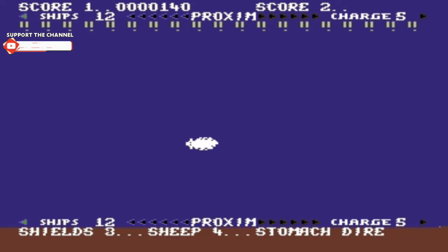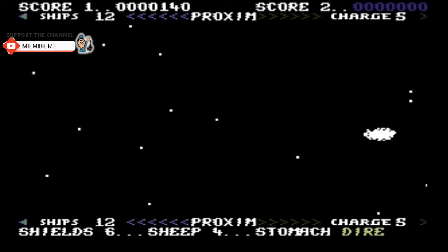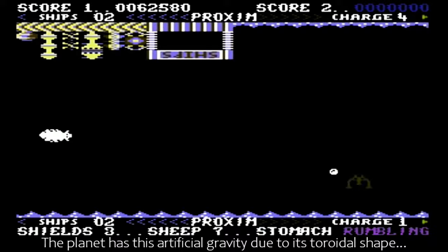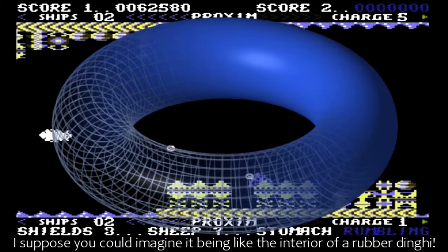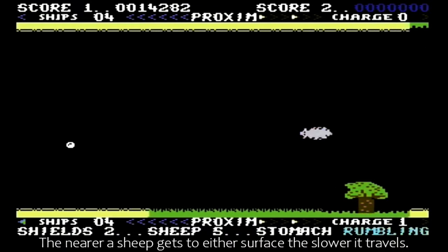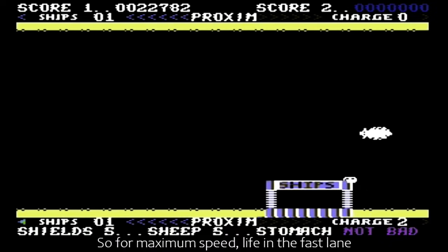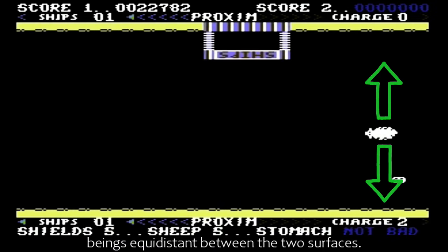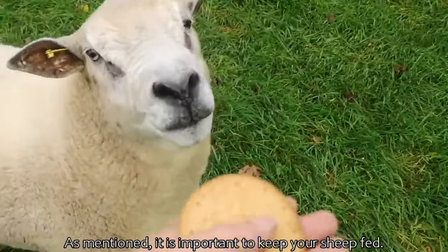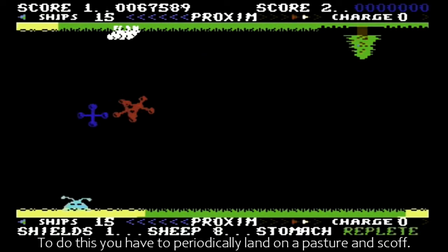It has been said that astronomy is a humbling and character-building experience. The planet has artificial gravity due to its toroidal shape — you could imagine it being like the interior of a rubber dinghy. The nearer a sheep gets to either surface, the slower it travels, so for maximum speed, life in the fast lane begins equidistant between the two surfaces. It is important to keep your sheep fed; to do this you have to periodically land on a pasture and scoff.